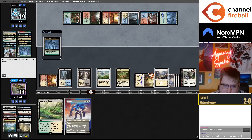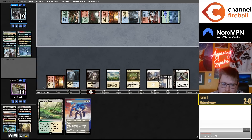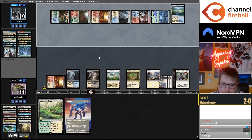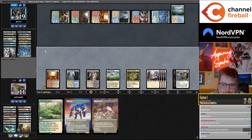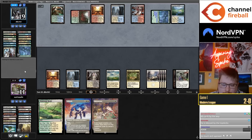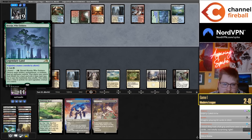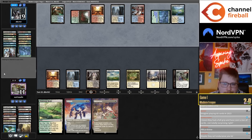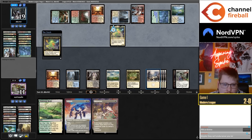Second Boseiju — absolutely getting 80 cards by the way, unreal. Draw Golos maybe. They have a full grip of instants — not totally surprising. Main-decking two Boseijus is surprising though. This is like the only out they have to my Emeria plan.